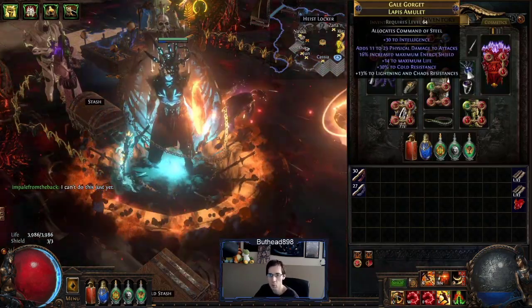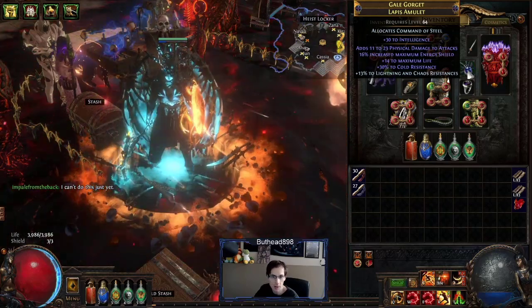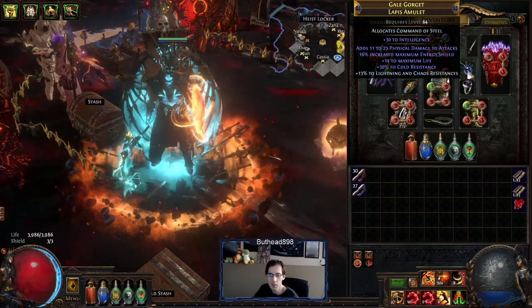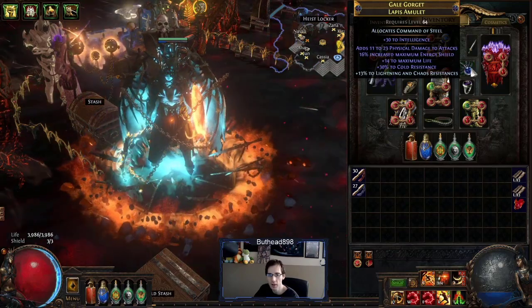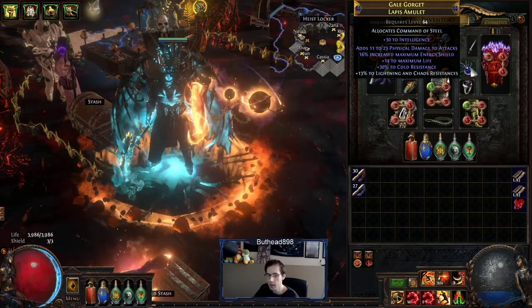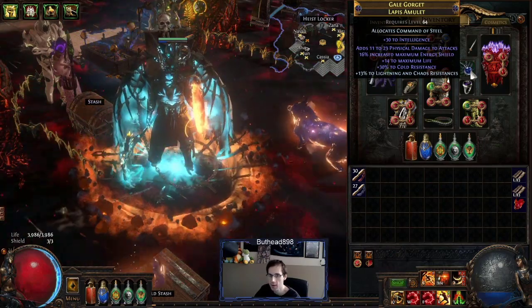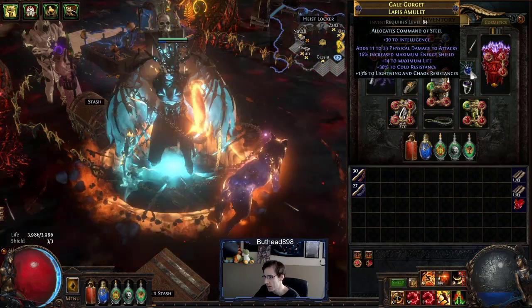This amulet wasn't anything I finished — I wanted to metacraft with Harvest but never got around to finishing it. Right now it's just physical damage to attacks and intelligence. So I just put some more chaos resists on there to help my chaos resistance. But this amulet definitely needs physical damage, life, and chaos resistance — there's a lot of stuff that could be on it that needs to eventually be Harvest-crafted. I thought Harvest crafting was going to be really easy to get remove-add options, but I haven't really seen those at all. I've seen more just the chaos-spam type crafts.